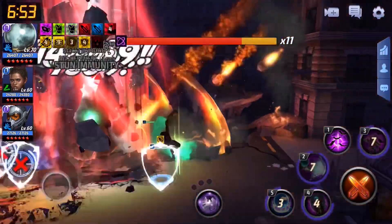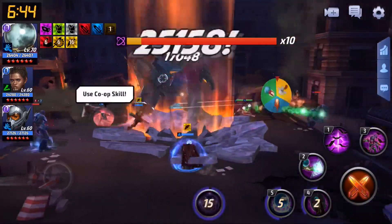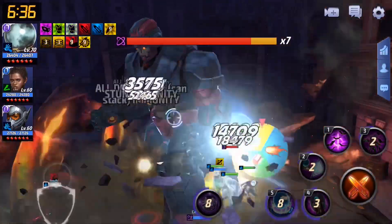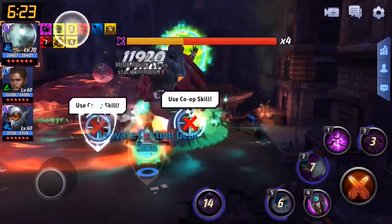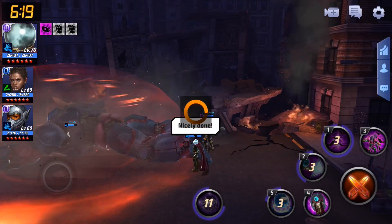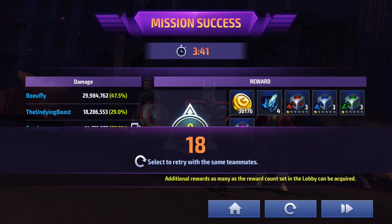Let's see if we can break the shield — nice, we got it! I wasted all my DPS on the shield and then Sharon Rogers bombed the heck out of him. We're still at 30% damage, so we're still good. Let's see what we're able to do with Mysterio — 47% for Sharon Rogers and 29% for me. That's not bad at all! We actually out-DPS'd a Tier 3 Thanos — it has to be a PVP build for him.